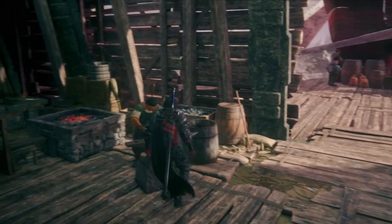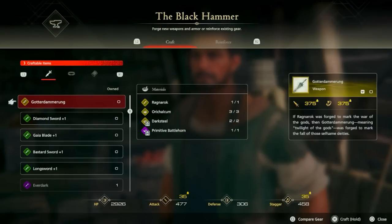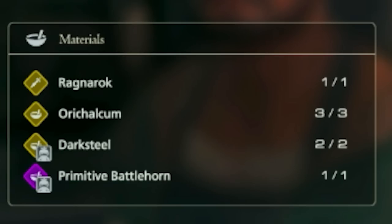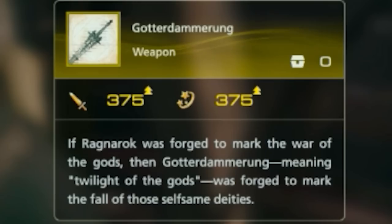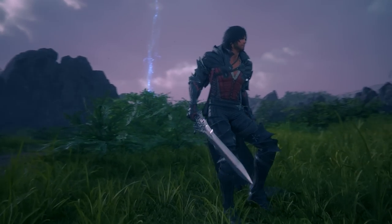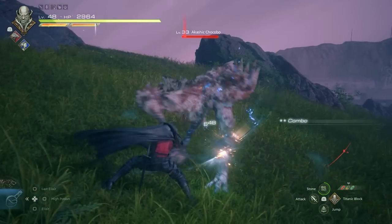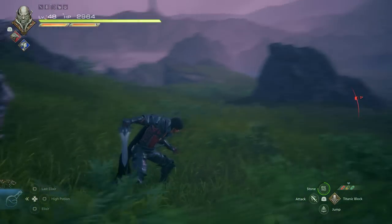Once you've gathered all the materials, return to the hideaway and talk to Blackthorn. Click on Use the Forge — you'll have Ragnarok, Orycalcum, Darksteel, and the Primitive Battlehorn — and you'll be able to craft your 375 attack, 375 stagger damage weapon. This is going to be the best weapon on your playthrough, and you can go ahead and beat the final boss with this ultra-powerful weapon. You also get a PlayStation Trophy for obtaining it.